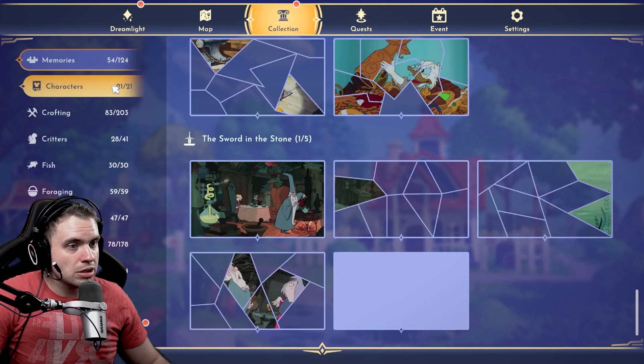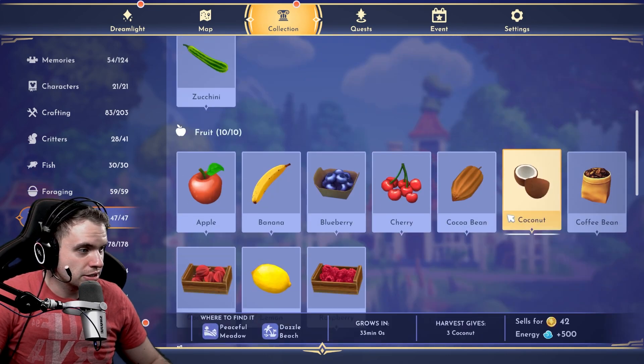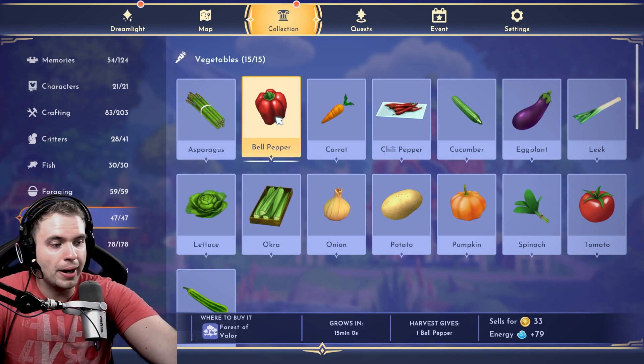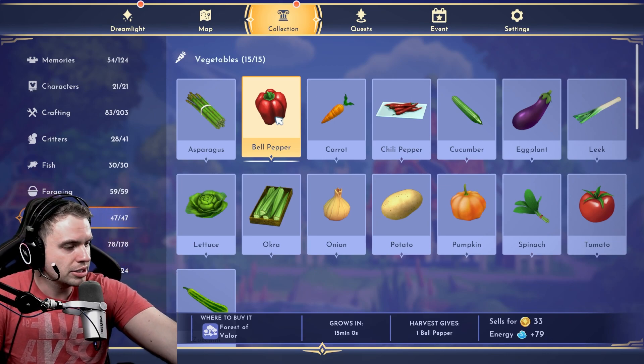If you go to Collection, then Foraging, you can see every single plant. If you hover over one, you can see where to buy it — which is going to be its native biome and will show a green arrow. You can also see how long it takes to grow.